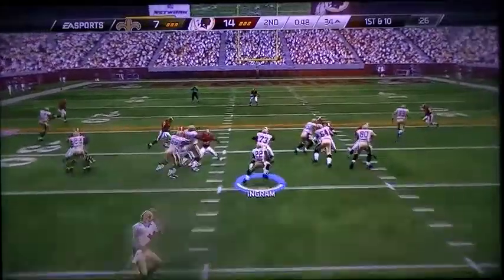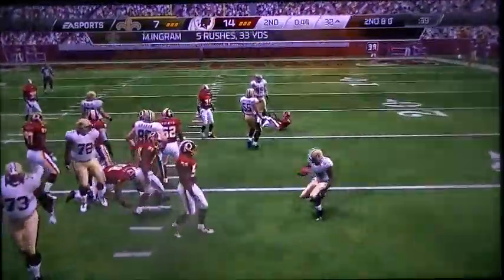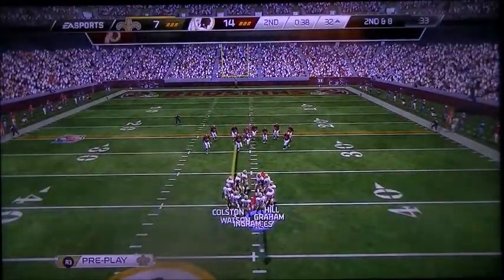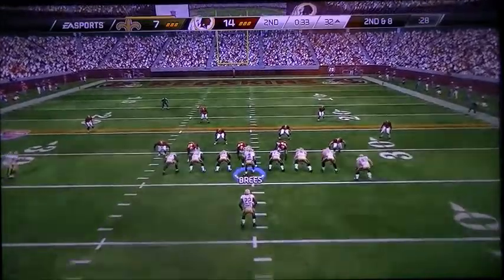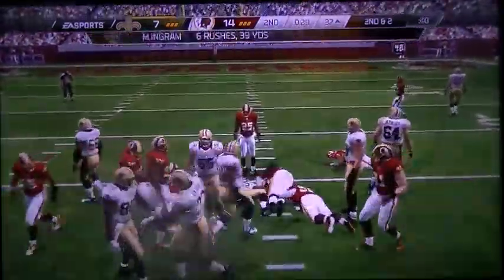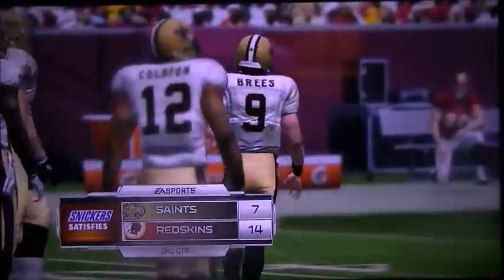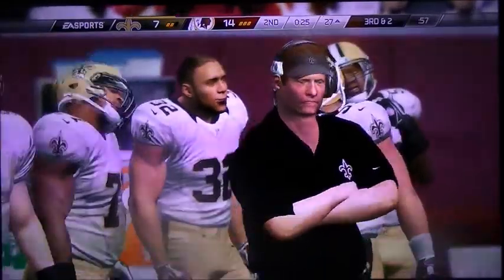Drew Brees has it under center — brought down at the 32. Good job by the defensive line standing in there and fighting as they hold the running back to a short gain. Second down coming up. Ingram is lined up behind his quarterback as the single back — that's a gain of maybe five. Nice run. When you run the football like this over a period of time, it's going to wear that defense out. Nice job by the offensive line.